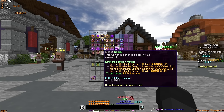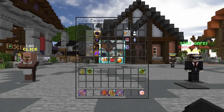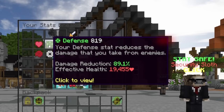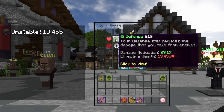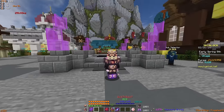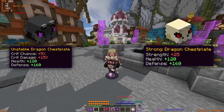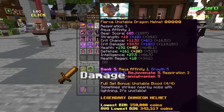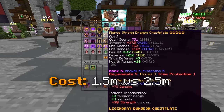To start with the survivability tests, I'm equipping the Unstable Dragon armor first. This setup gives us 2117 health as well as 819 defense, giving us a total of 19,455 EHP, which is actually identical to the Strong Dragon set. The reason both sets give the exact same EHP is because they're both Dragon sets with slightly different other base stats — Unstable Dragon gives more crit chance and Strong Dragon gives a little bit more strength.